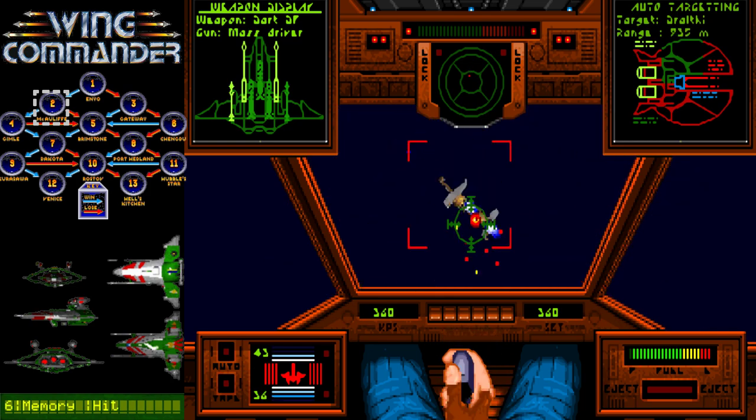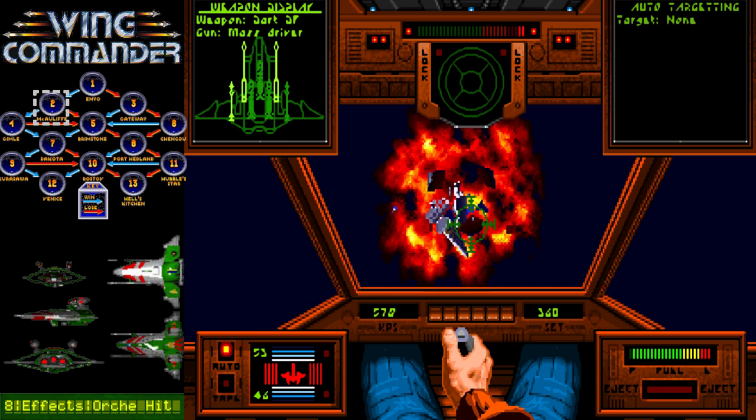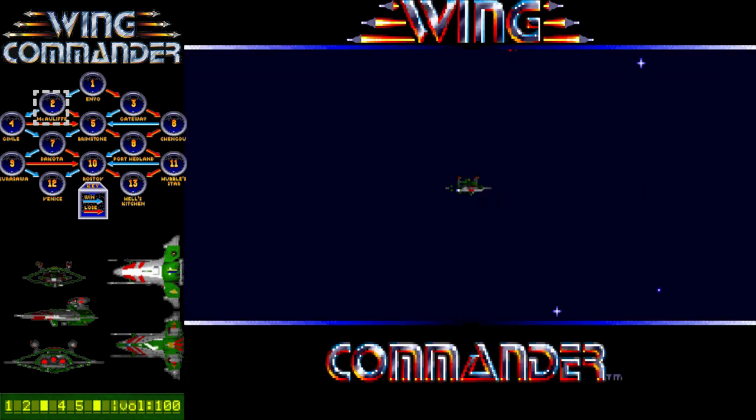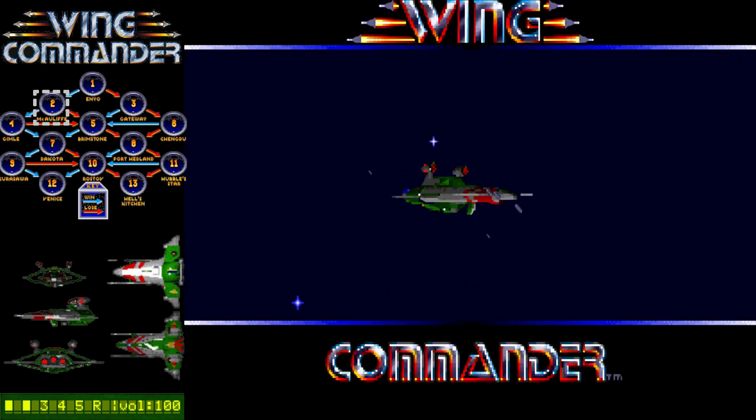It's weird — I don't know if they've got weak points or something, but it feels like Dralthi sometimes die in just a few hits, whereas other times it seems to take quite a lot of shots for them to go down. There's a bit of variety and variability in how many hits it takes to kill them. I suppose they've got big wings, so it depends on what armor you're chewing through.